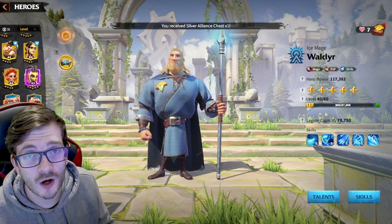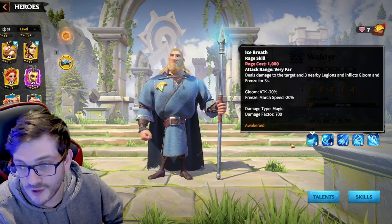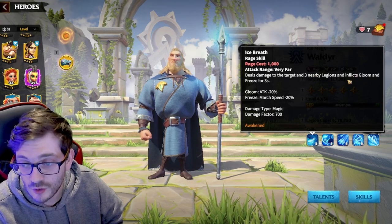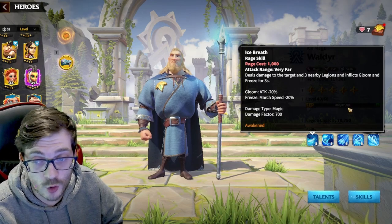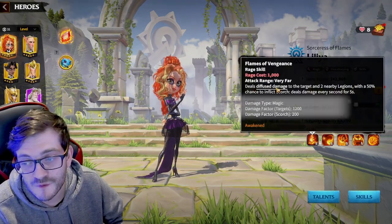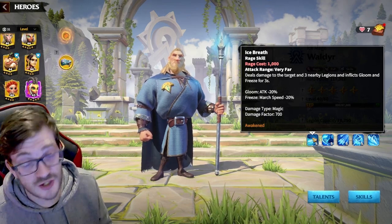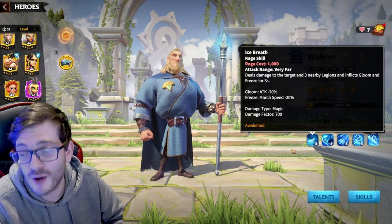Let's go straight into his skills. His first skill is a 700 damage AOE nuke — very important because it deals 700 damage to the target and freezes nearby allies, inflicting the gloom effect. When you awaken the hero you get the freeze, which is really important. Compared to Liliya's AOE, which is reduced by 15% as diffused damage, Wild Deer's nuke is not diffused, meaning it deals full 700 damage to all targets — an insane damage nuke.